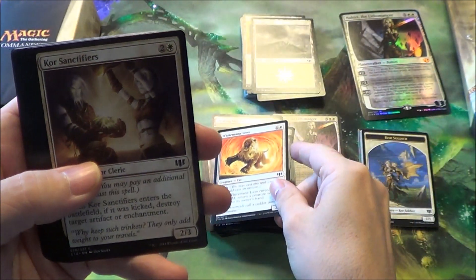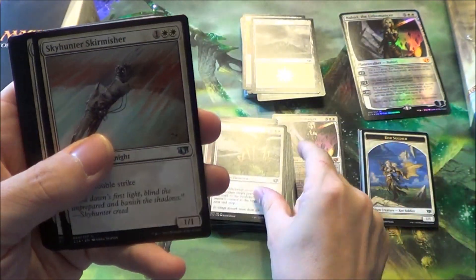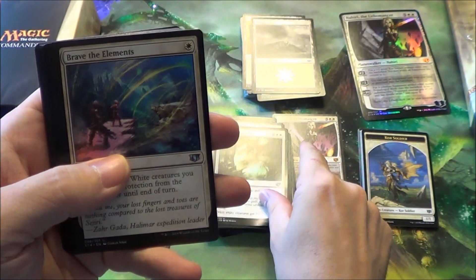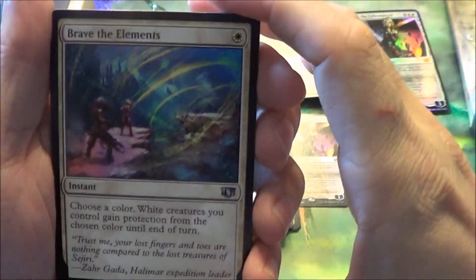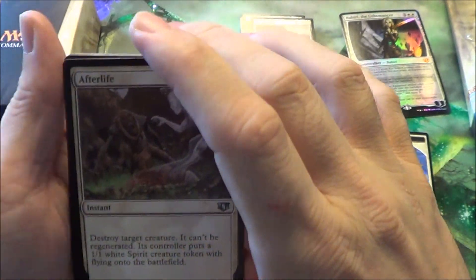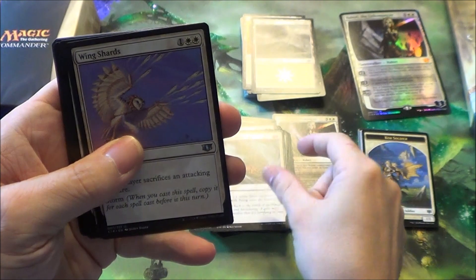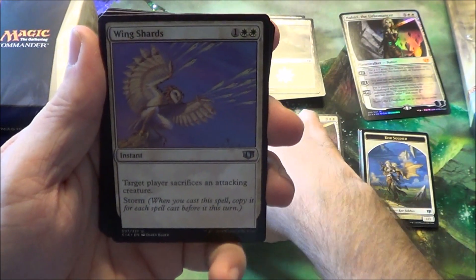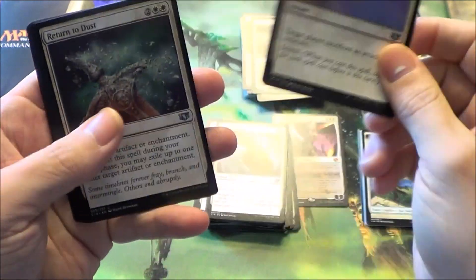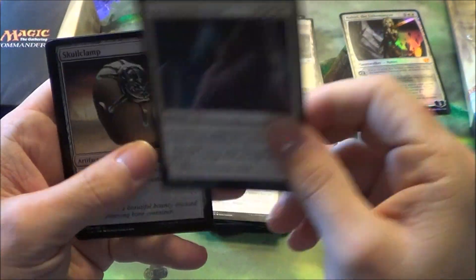White Mane Lion, and finally we're getting into the non-rare cards. Core Sanctifier, Flickerwisp, Sky Hunter Skirmisher, Celestial Crusader. Brave the Elements is a pretty good trick. Condemn, Afterlife — good removal spell for white. Midnight Haunting. Wing Shards is actually a pretty good removal spell too — it has Storm, so you can actually remove multiple creatures with it. Return to Dust, Gift of Estates, Spectral Procession.